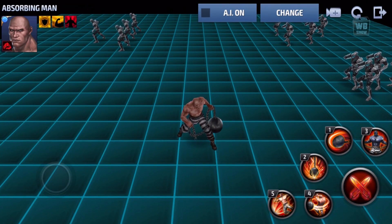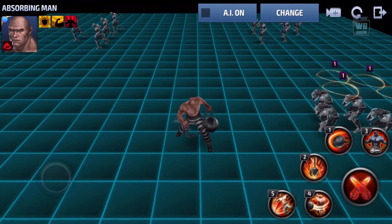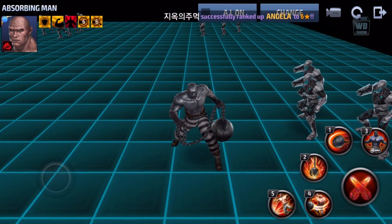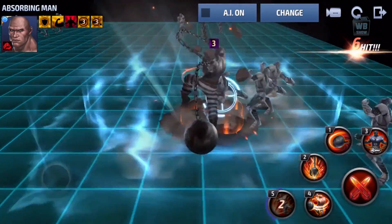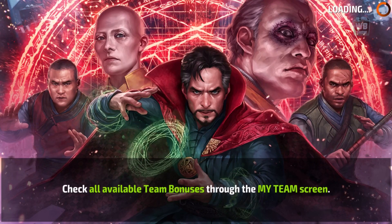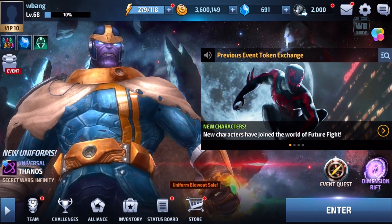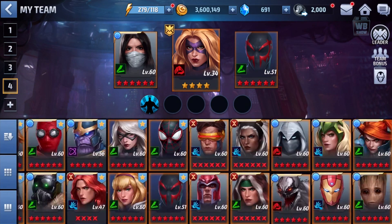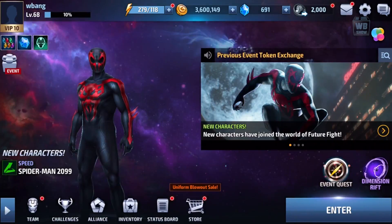That reminds me of one of the bosses — he does that hit. And this is where you change his body — there we go, he's like metal now. I'm not gonna get him to tier 2. I mean, I'm not gonna spend my biometrics selector on him. I'll use it for some other character, most likely some of the characters I've favorited, but we'll see.